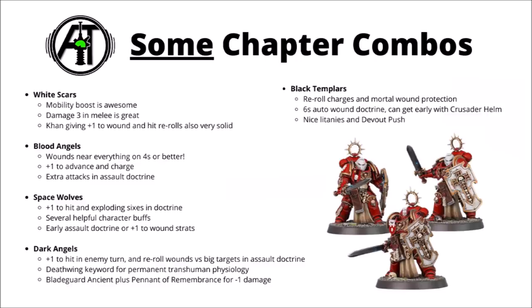The Dark Angels get plus 1 to hit if they happen to be charged — in the enemy turn they counter stationary — and in the assault doctrine their Deathwing ability allows them to reroll wounds versus big targets with 8 or more wounds, and also against characters. In the right circumstances, that is going to add up to a truly huge damage buff. Perhaps more importantly, getting the Deathwing keyword means that you essentially have Transhuman Physiology in play the entire time — you can't be wounded on anything more than a 4+, even if your opponent fires lascannons at you. Really nice to just have that there permanently without having to pay the CP. Dark Angels also have some really good synergy with the Bladeguard Ancient — he gives them plus 1 to hit natively, but he can also bear their unique Pennant of Remembrance, which gives them minus 1 damage as well. This guy slogging up the board alongside a couple of big units of Bladeguard is going to be an absolute nightmare to shift, and certainly no slouch in close combat either.